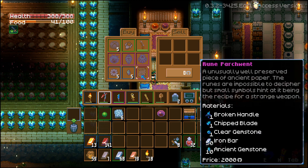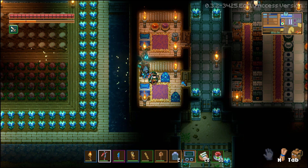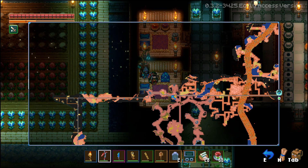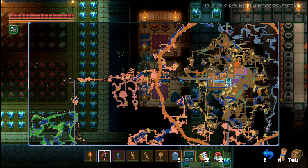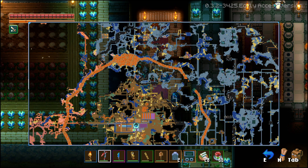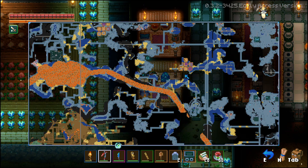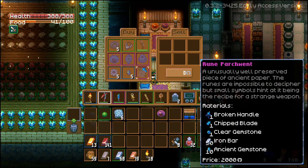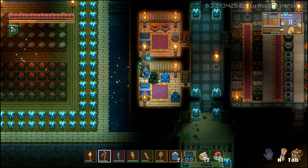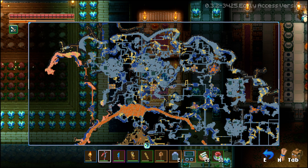So where do you find all of each of these pieces? Let's talk about that. The clear gemstone I have not found at all. But for the broken handles and chipped blades, I got a lot of chipped blades from killing and re-killing bosses inside these biomes. We re-killed the slime boss multiple times and managed to get a bunch from there. You also find little pieces sporadically spread around when you go inside the labyrinths, as I mentioned in previous videos. The stone biomes are really the number one spot for finding those.